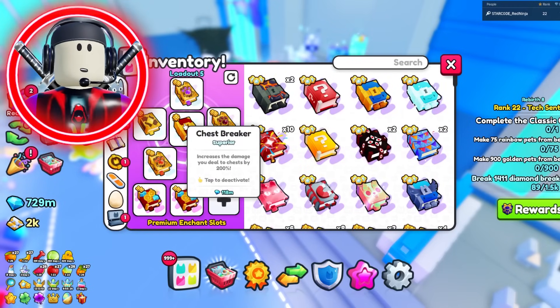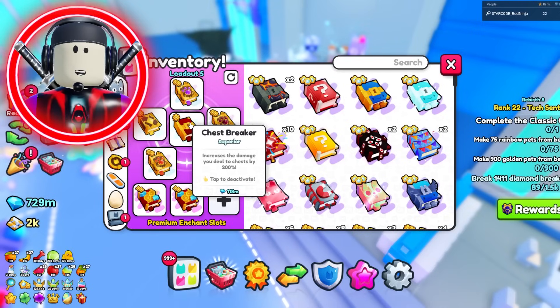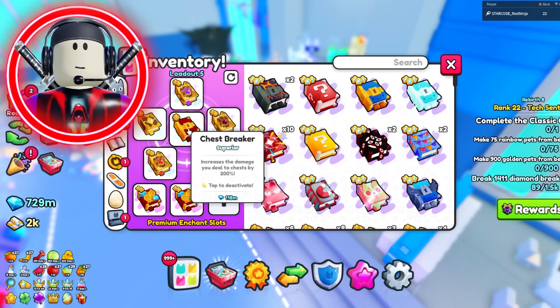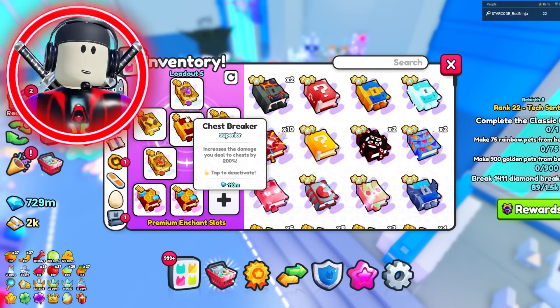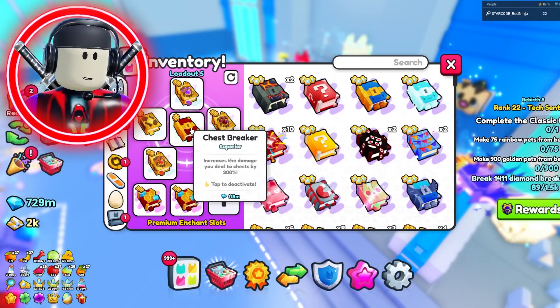The chest breaker enchantment also got immediately inflated the second this update came out. It went from around 6 million gems to roughly 132 to 142 million gems over the course of just two hours. So normal everyday players couldn't actually grab these enchantments — they were just too expensive.